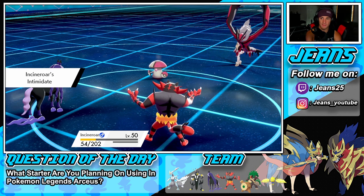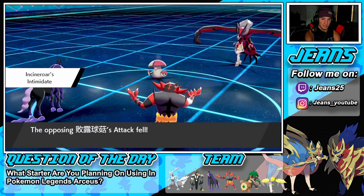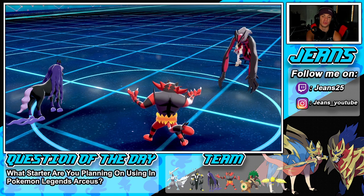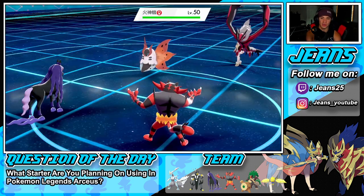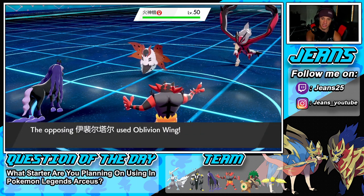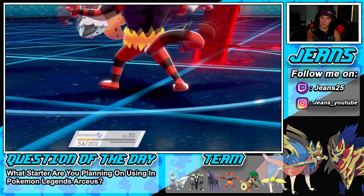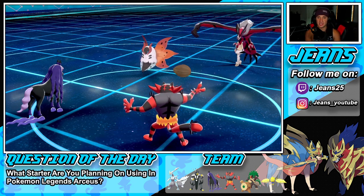Come on wake up, Spectrier! He draws in Amoonguss — love it. Oblivion Wing comes out, Incineroar eats it up, and our Lum Berry triggers — great little read by me, keeping Urshifu alive. Now I need to get off a Snarl this turn, so I'm going to Fake Out the Volcarona and Snarl again. Volcarona ends up protecting — reads my Fake Out — but Spectrier should be able to wake up here, hopefully.